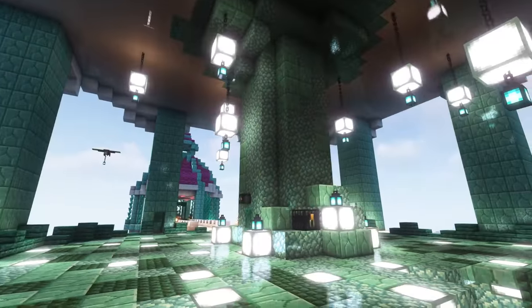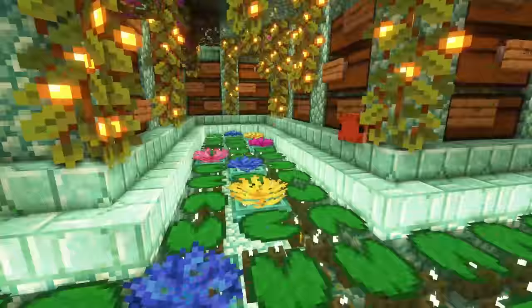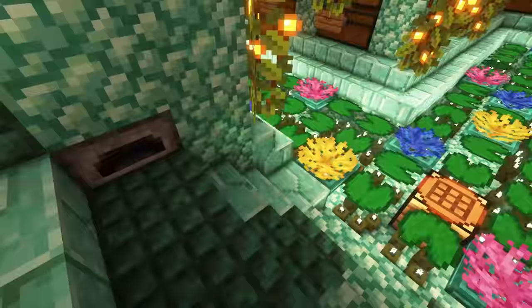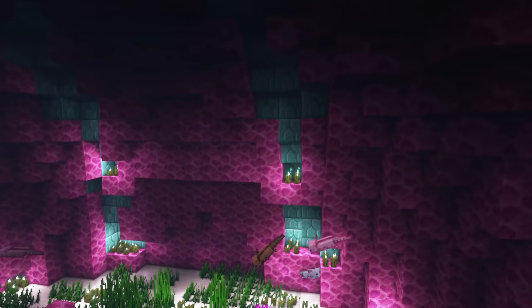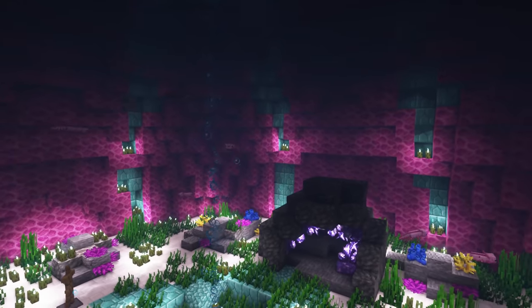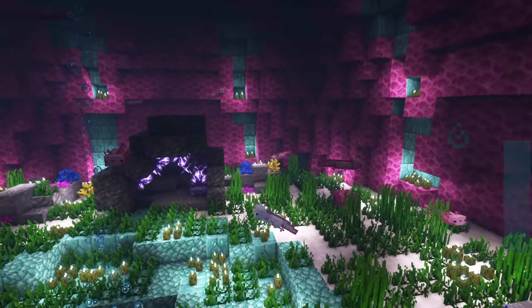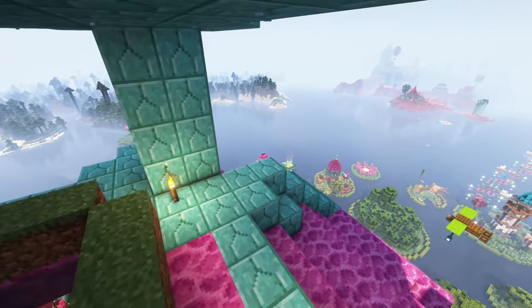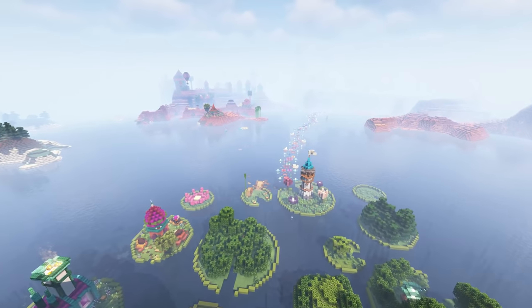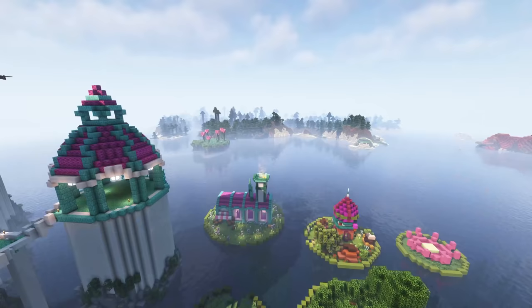Up here we have the main part of her base, the storage room, and this is also how she keeps the coral actually alive on the outside — you can see the inside of the dome is filled with water and of course with axolotls as well. There also seems to be a wolf swimming up at the top here.